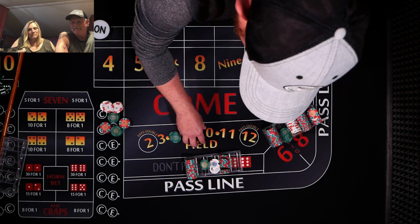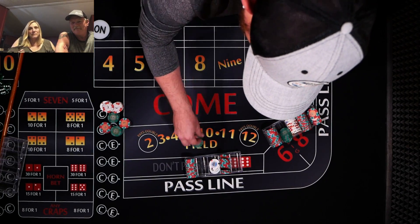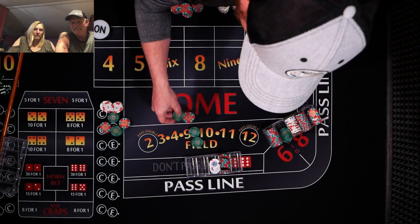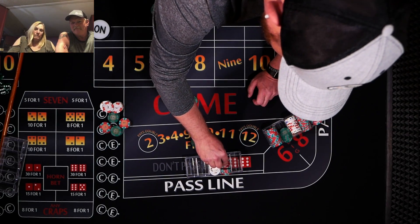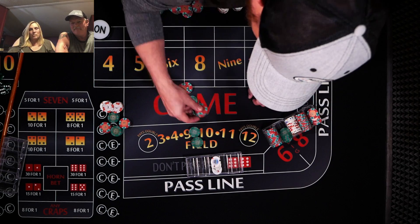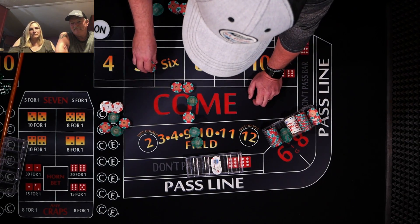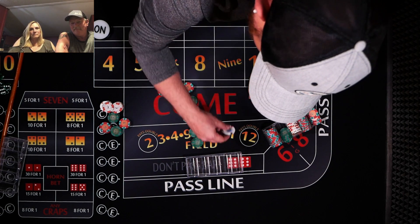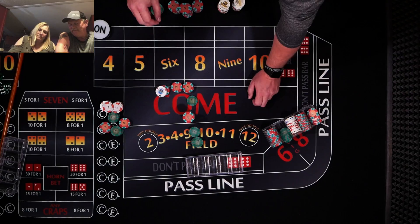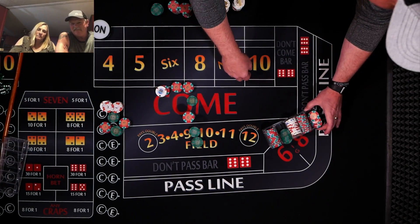I'm just going to roll with what I got. You're freezing up on our end. Oh, bummer — well, I can hear you just fine. I'm just going to stay with that pass line. Here we go — we got a 4, 4 easy, that's going to be our new point. Marking the 4, and hard 4s are going to come down.